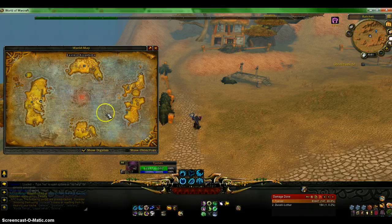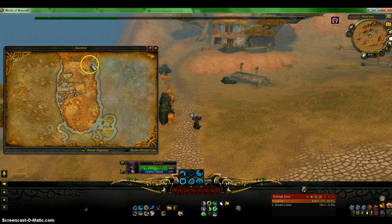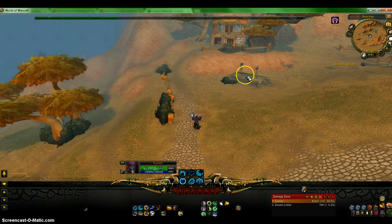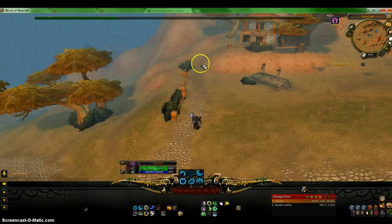So first off, how you get here: you go to Kalimdor, you go down here, you click Durotar, and it's right over here. It's kind of in between the point of Northern Barrens and the bottom of Durotar. It's right here by Ratchet and all you have to do is just walk a little bit of ways and then go right here. I would not — I do not think this is part of Ratchet because Ratchet is like all the way over there. This place is like all the way over here.